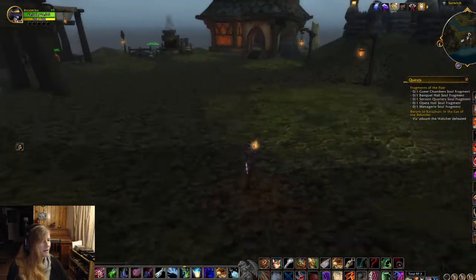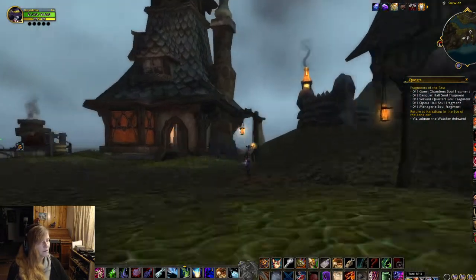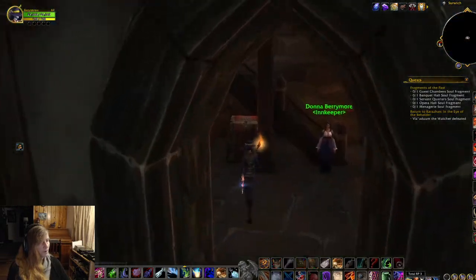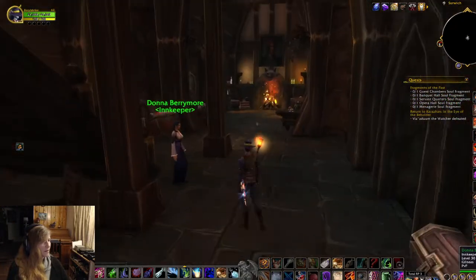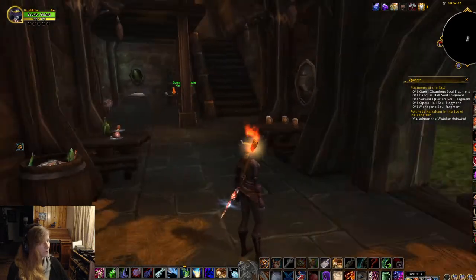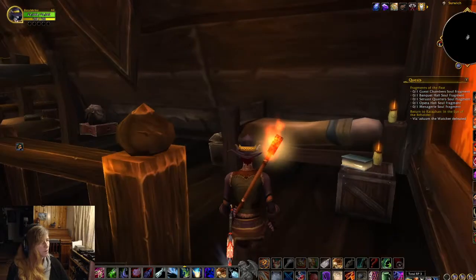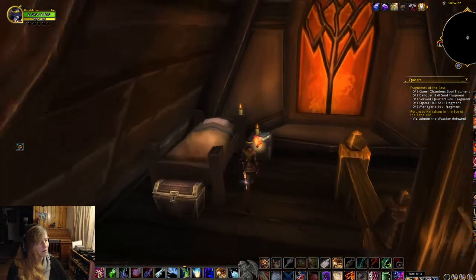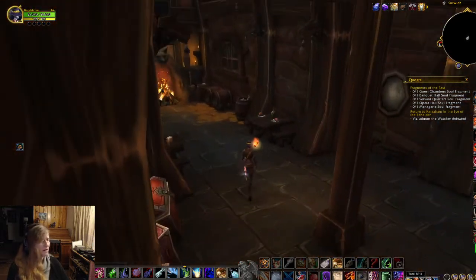Even the Gilnean Inn is absolutely gorgeous. You can just pop right in — there are two beds under the stairs, a nice big sitting room, a back door, and upstairs you've got a couple more sleeping quarters with bunk beds.